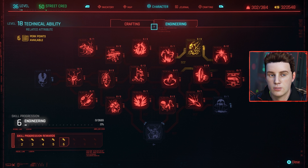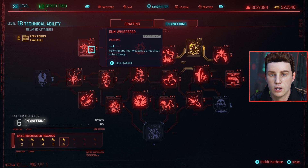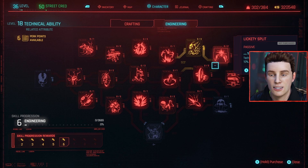In the Engineering tree, Lightning Bolt increases critical chance with tech weapons by 10%, which pairs perfectly with Superconductor — tech weapons ignore armor entirely. Both are extremely OP. A third recommendation is Liquid Spit, which reduces the charge time of tech weapons by 10%, scaling up to 20%. Anything that reduces charge time lets you engage quicker, which is really good.